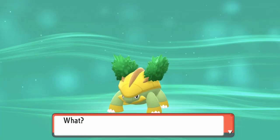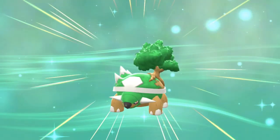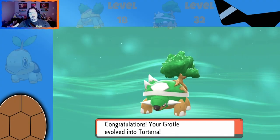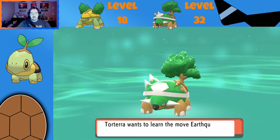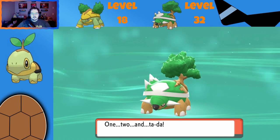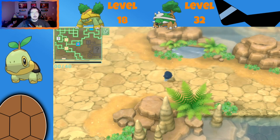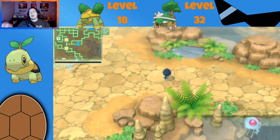That is what we need — level 32 for Grottle to evolve. So there you have it: Grottle evolved into Torterra. Need to register it in the Pokedex. It's 7'3" and has a whole tree on its back. Let's learn Earthquake — that's probably one we want instead of Sand Tomb. Earthquake for Torterra. So to recap: level 32 for Torterra. The other two were level 36. This one was level 18 for Turtwig, and level 32 for Torterra.